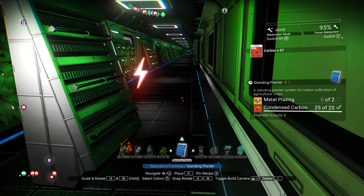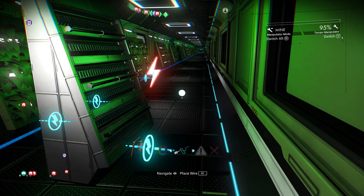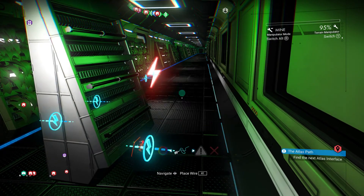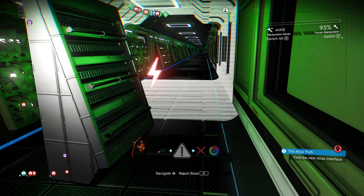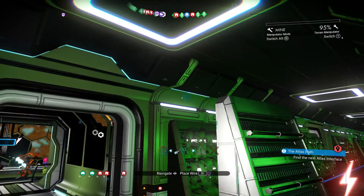So if you go into your build menu and hold down your left trigger button, you should get this menu. That allows you to report a base, delete something, colour something, or wire something up. You should be able to wire it up.